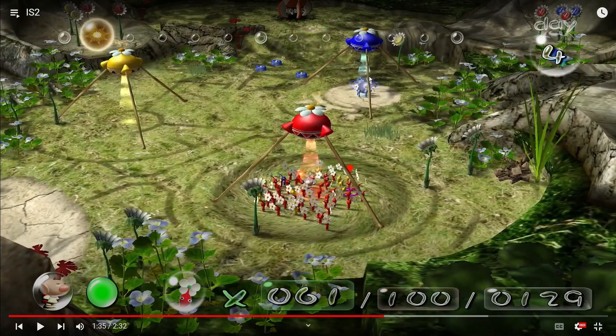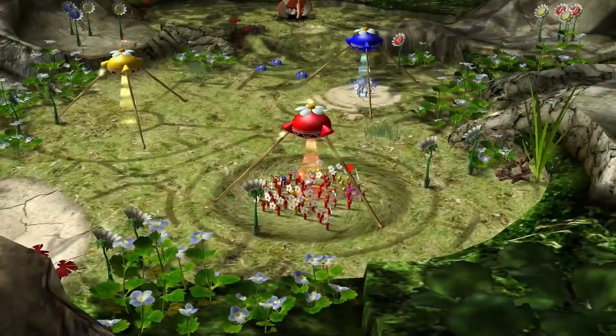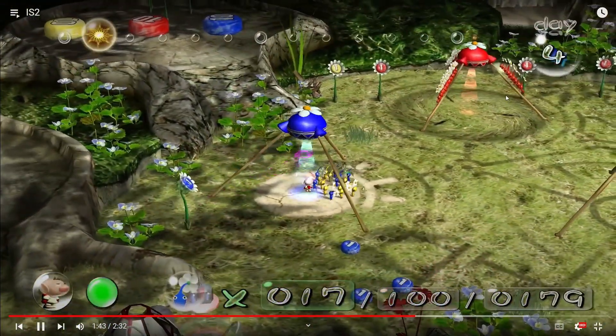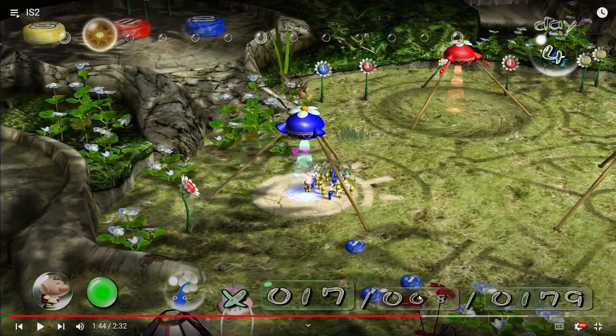Withdraw 50 reds so that there's 100 Pikmin on the field when these blues get grown, so they don't sprout out of the onion and you don't have to pluck them. When the pellet gets sucked up, the onion will get launched in the air and do a couple bounces that get progressively smaller. After the third bounce you can open the red onion and put the reds back in. The blues should finish growing just before the reds start entering.